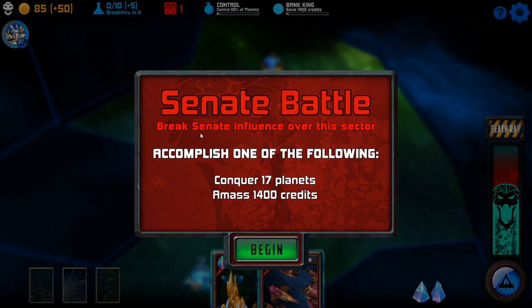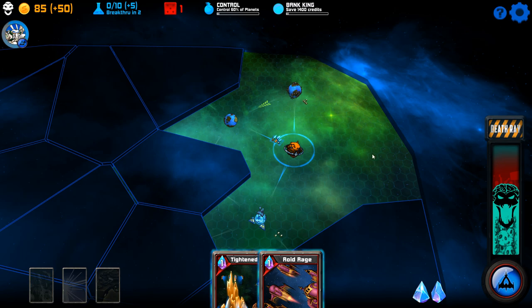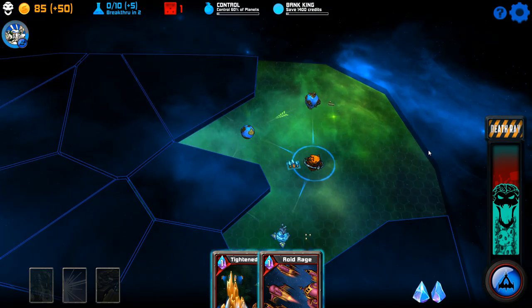All right, here's the map. Senate battle — break Senate influence over this sector. Accomplish one of the following objectives: conquer 17 planets or amass 1400 credits. It's turn-based so I'm not being rushed into anything. It's fog of war so I can't see anything in there. Now let's explain the interface.